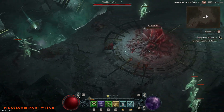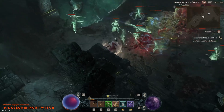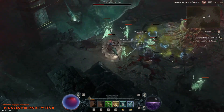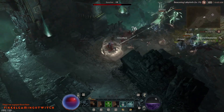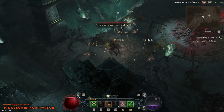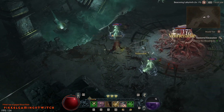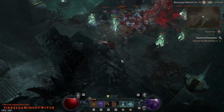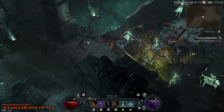Hello folks, Pickle here with an early game Aspect Roadmap for an Archer-style Rogue build. I'll be going over some of the Aspects that can be farmed from dungeons, so you will be able to guarantee getting these Legendary Aspects. All you have to do is complete the dungeon linked to the specific Aspect you want, and it will be added to your Codex of Power.